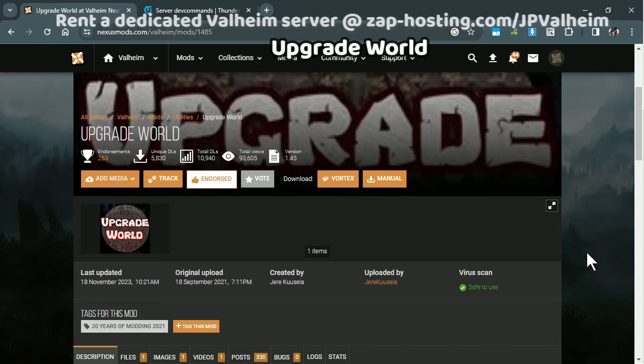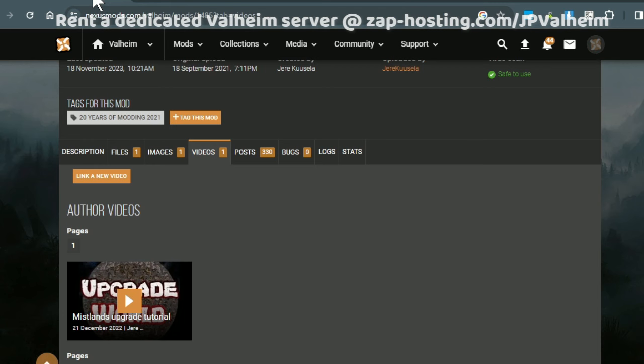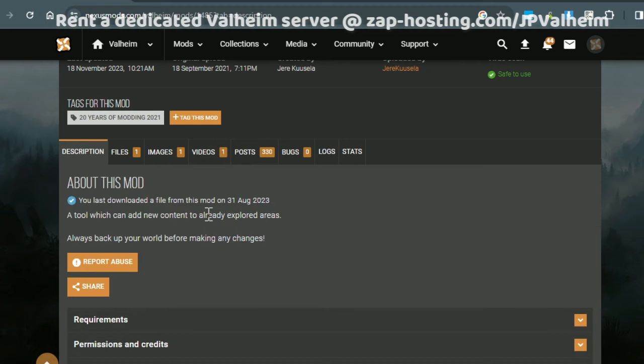Then we have the Upgrade World mod, which I've made lots of content about because of how incredibly powerful it is. It has way more features than I could cover in a single video. This mod is primarily used for people who have an old Valheim world with old-looking Mistlands — believe it or not, that's what the Mistlands looked like before the update. There just wasn't any reason to go there. If you have this on your old world and want to update everything to the new Mistlands, you can force that to happen using the Upgrade World mod.